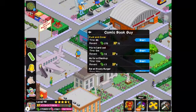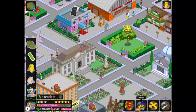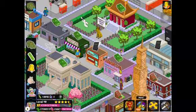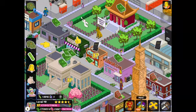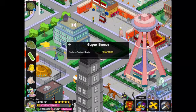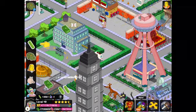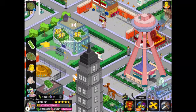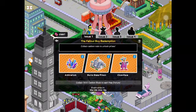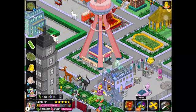Comic Book Guy — duck and cover. What is that even part of, duck and cover? It looks like we're a little stuck in the quest line right now. That might be it because I don't see anything else really going on. Felon guy, maybe? No. I guess that might be it for the quest line right now — we'll have to wait and see what comes out for part two.